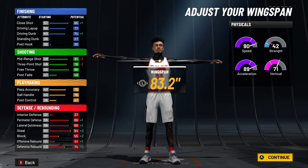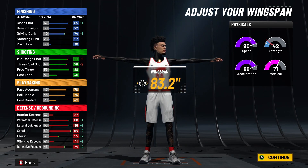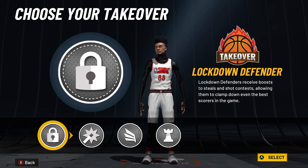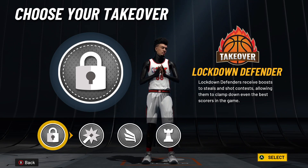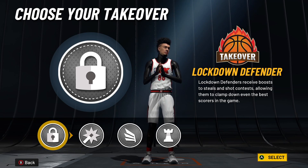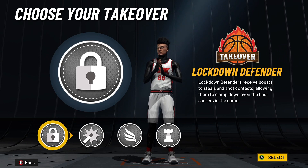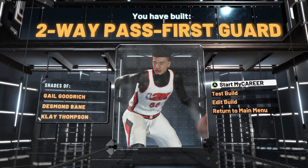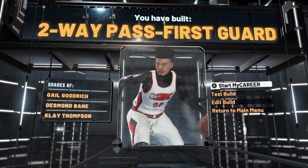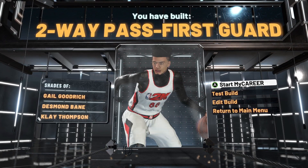At 99 overall you'll have a 78 driving dunk, an 82 three-pointer, an 80 ball handle for all the good dribble moves, a 90 perimeter defense, 90 lateral quickness, and a 98 steal. For takeover, I went lockdown because defense is really bad in this game — you slide a lot and there's no paint defense — so you want that extra boost. If you want contact dunks you can go slashing takeover, but lockdown is the better option. The final build is essentially a two-way playmaking sharp: great defense, an 82 three with Hall of Fame shooting badges, and a 98 steal.